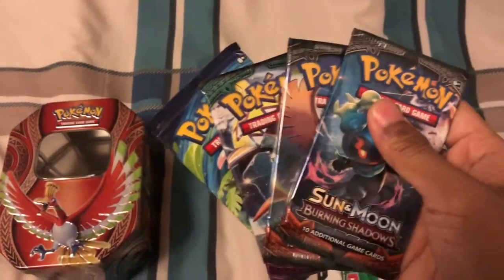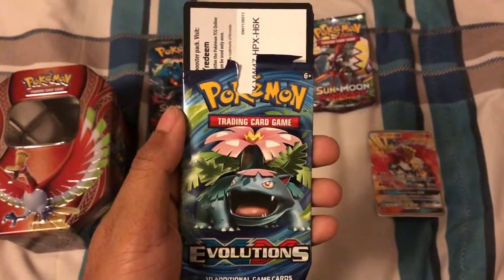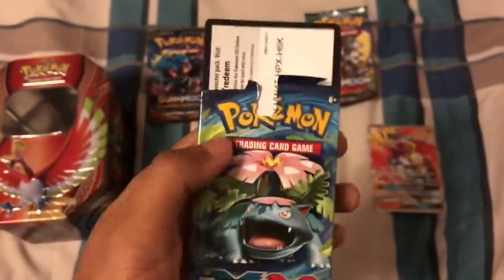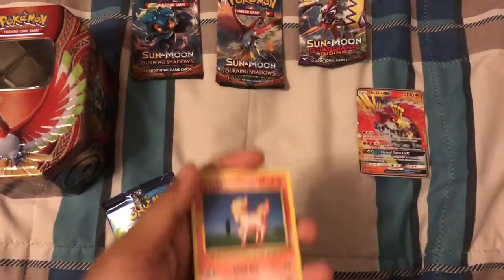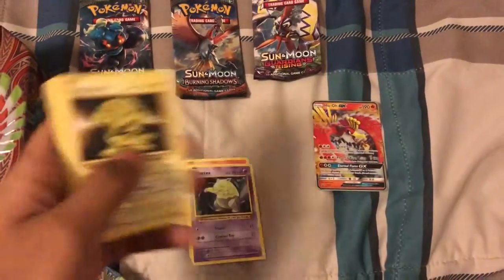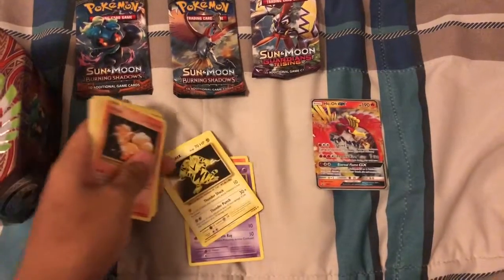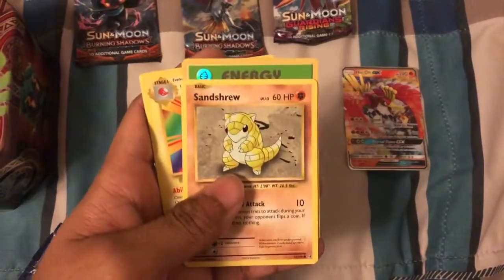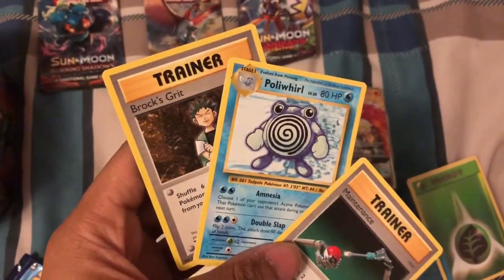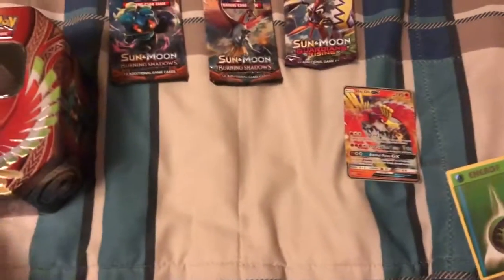Let's open the booster packs. The first Pokemon booster pack is XY Evolutions - there's a cool Venusaur on it. Opening it up: Ponyta, Roselia, Vulpix, Scyther, Energy, Electrode, and a Trainer - Poliwrath. No special cards in this one, so let's move on.